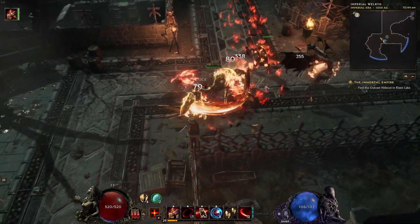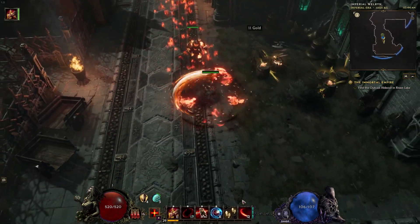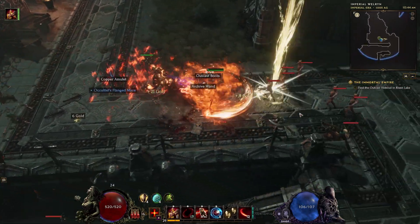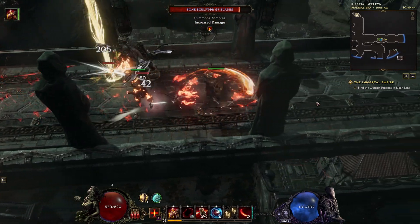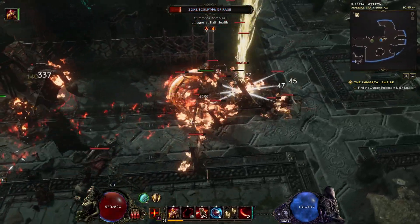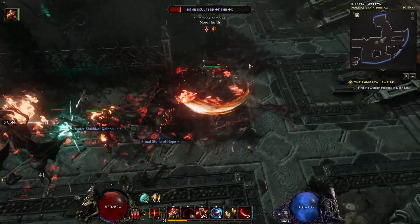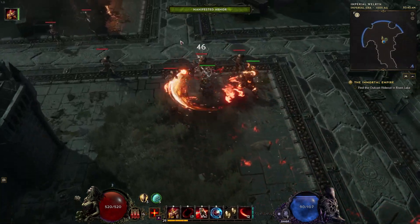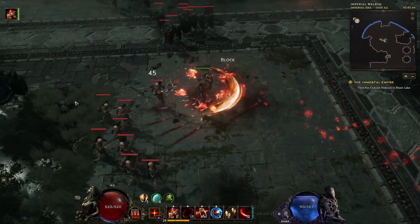For most stuff you encounter, once the torch procs it catches entire packs on fire. A 21% chance to proc is pretty low, but it happens a lot — especially when I was leveling through the campaign, entire rooms would just disappear. This is kind of the closest thing I've played to Righteous Fire in Last Epoch. You just roll over top of things, catch stuff on fire, your ignite spreads, and all sorts of nonsense.